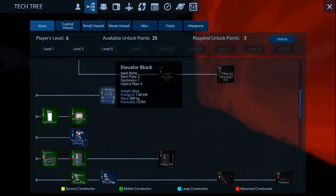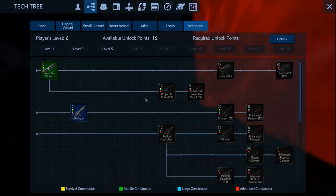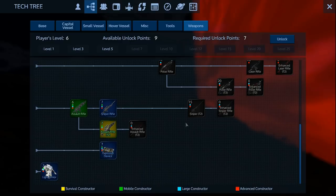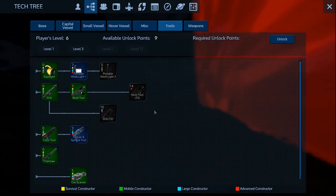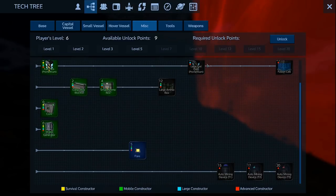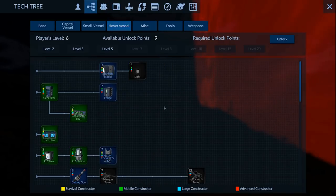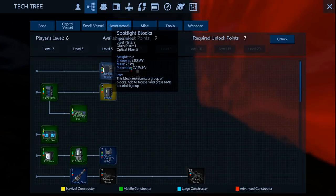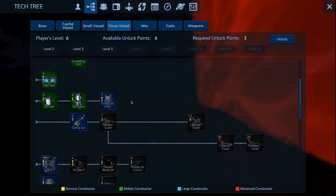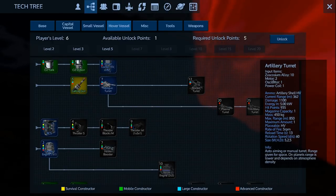What else? Elevator block. For weapons, we can now do the Assault T2 — let's do that. Tools. Hover — let's take Spotlight. And we should have taken fridge, but we can take the Gatling gun instead.